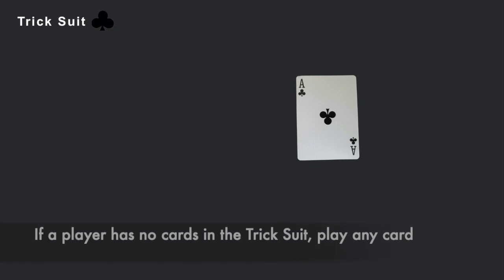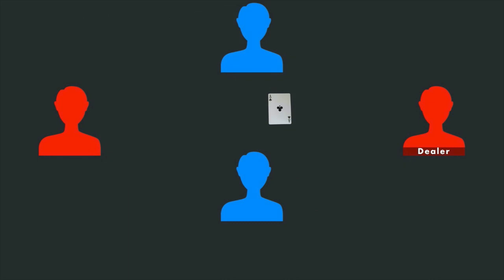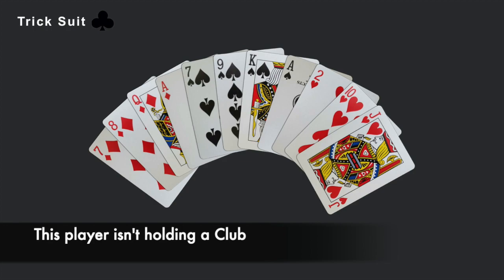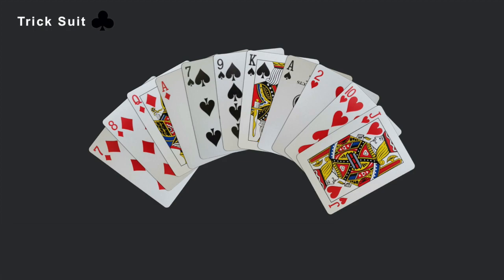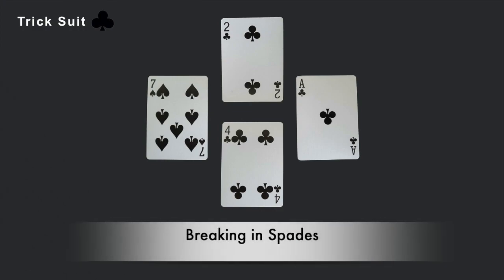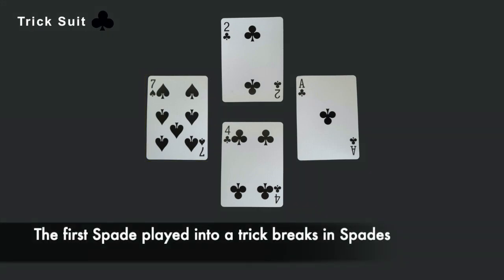If a player does not have a card in the suit for that trick, they may play any card from their hand. So if this trick was started with the ace of clubs, the suit for this trick is now clubs. The next player plays their four of clubs. The next player, however, does not have a club in their hand, so they can play any card into the trick, including a spade. This player decides to play their seven of spades. The last player has a club in their hand, so they also play a club into the trick. If a player does not have a card in the indicated suit and plays a spade into the trick, that player has officially broken in the spades.